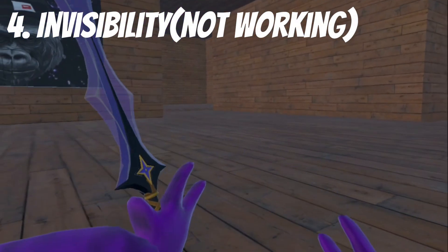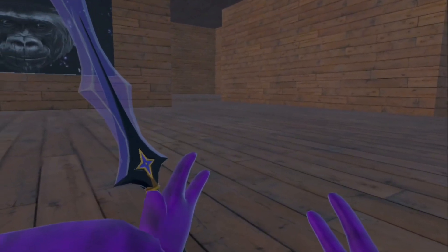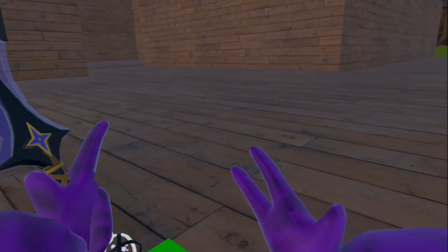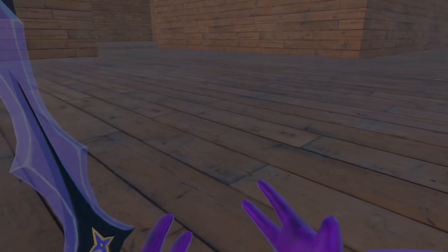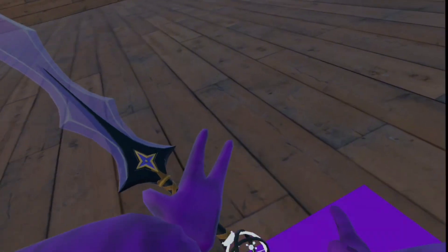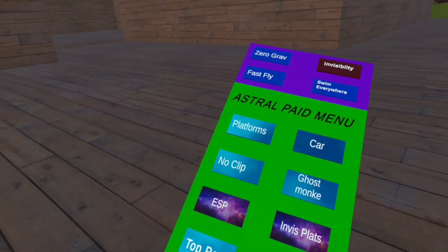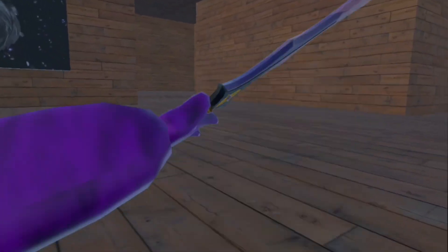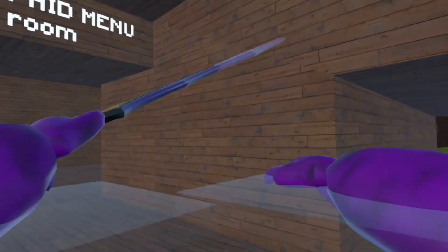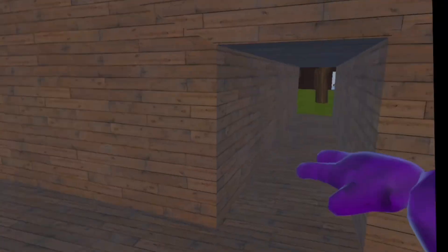Next we have invisibility — I do not know if this one works. It might, so you can try. And we also have invisible platforms — I forgot to show that. It's basically just transparent platforms. People can't really see your platforms anyway, but yeah, transparent.